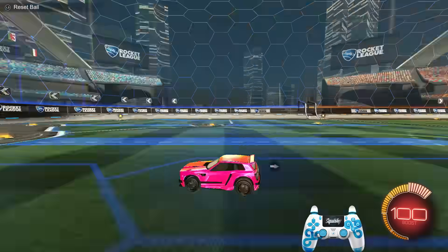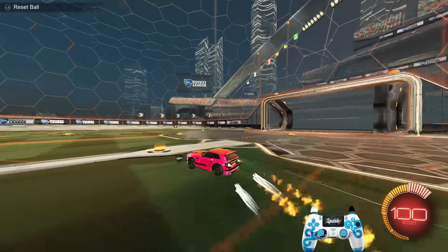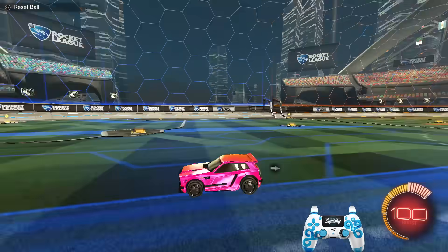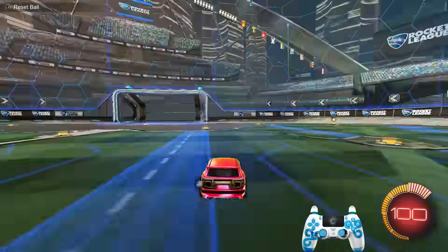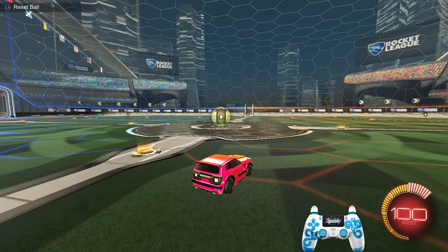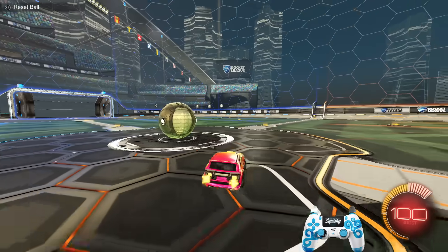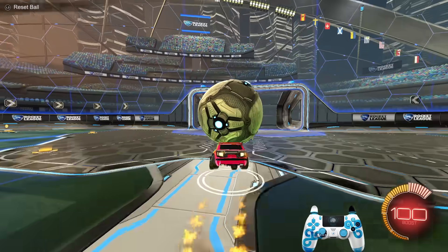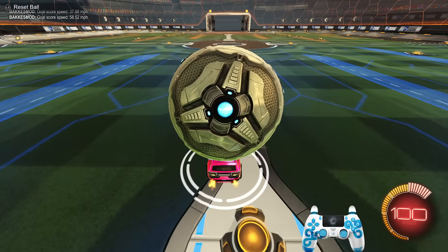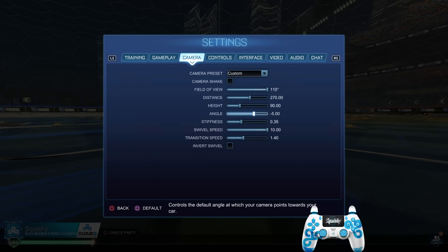Swivel speed is completely up to you — it controls how fast your camera can move around. I've been getting used to 10 swivel speed, the highest setting possible. If someone's on my back left I can quickly flick around and have almost a 360-degree view. Information is very valuable — if you're dribbling and you lose someone, you can quickly look over the ball, see them, and then go for your flick. I recommend having this on the higher end.